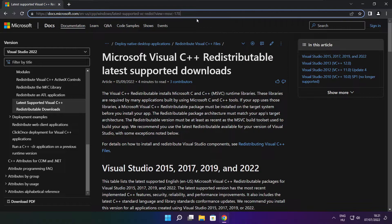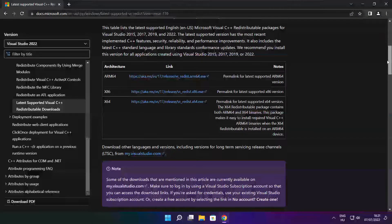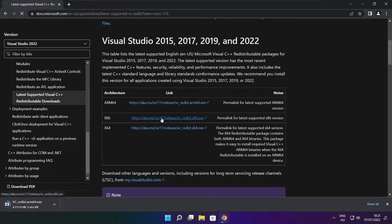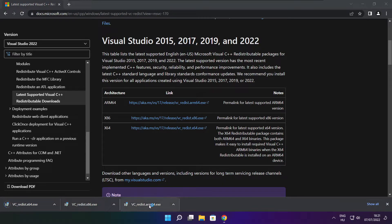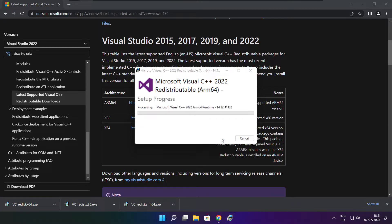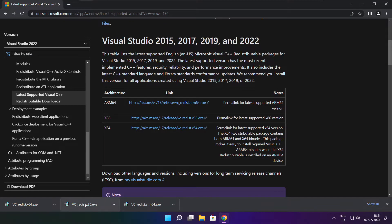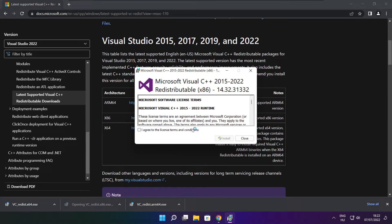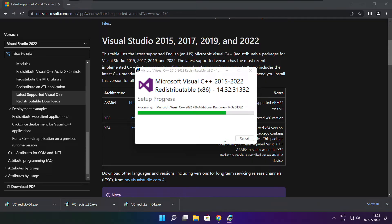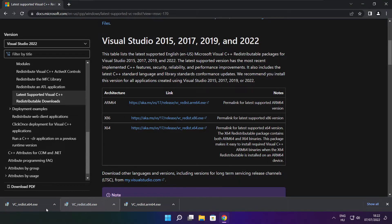Go to the website link in the description. Download 3 files. Install the downloaded files. Click I agree to the license terms and conditions and click install. If it fails to install, no problem — click then. Repeat for the other. Click close. Repeat for the other.